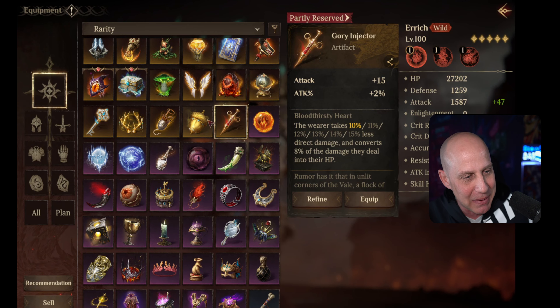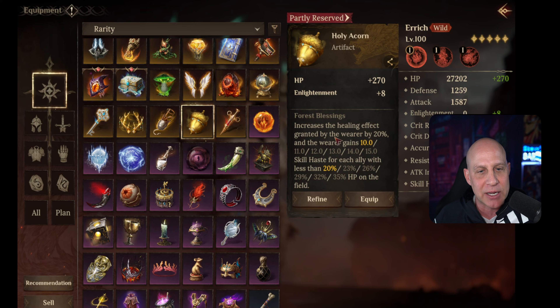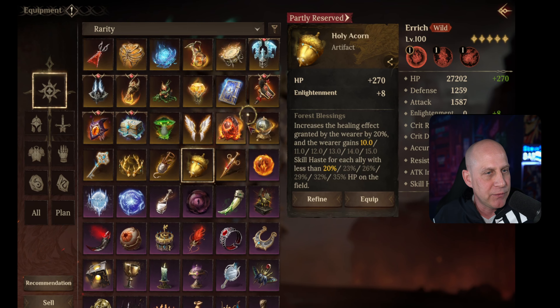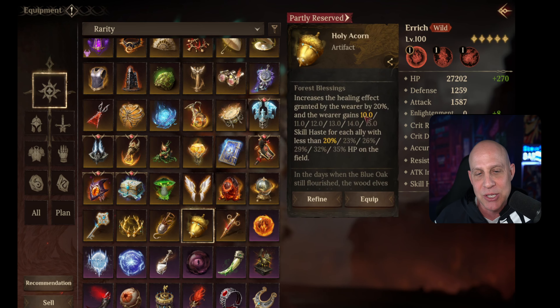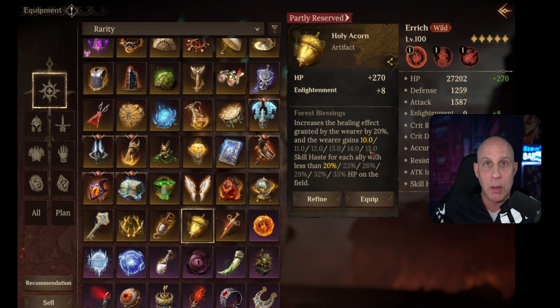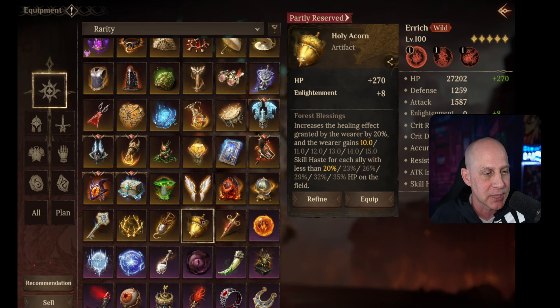Maybe I'll pick some up when we do summons at the beginning of season three. The Holy Acorn gives us enlightenment and HP increase, the healing effect granted by the wearer increases by 20%, and the wearer also gains 15 skill haste for each ally under 35% HP. I feel like if you finished the Pillars last season, you've already got enlightenment and HP with 25 additional healing and resistance. The skill haste is nice, but I need all the guys to drop below 35% for me to get decent skill haste — and even then it just makes your ultimate bar faster, it doesn't boost you up and have you cast your skill right away.